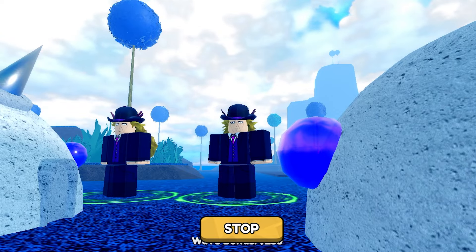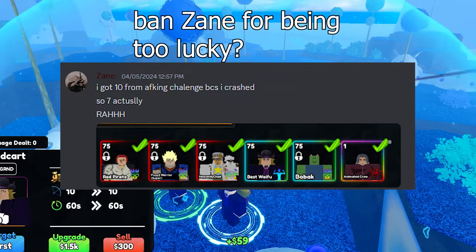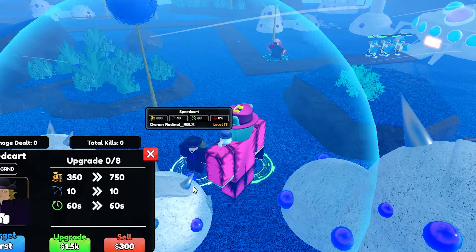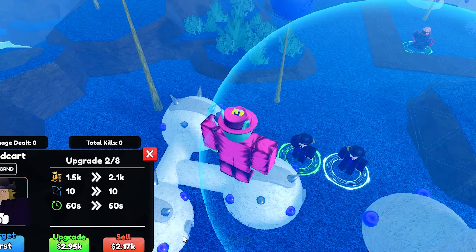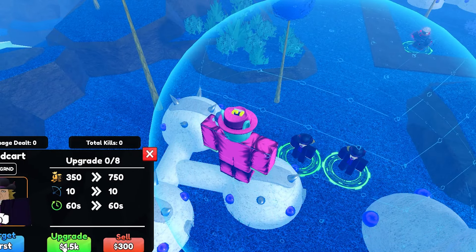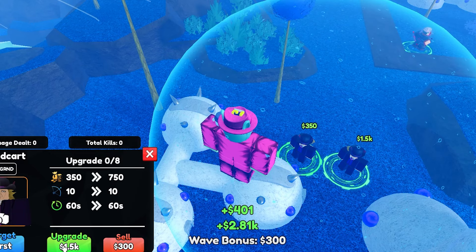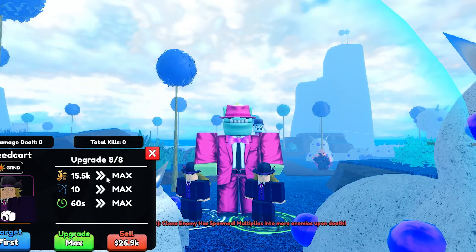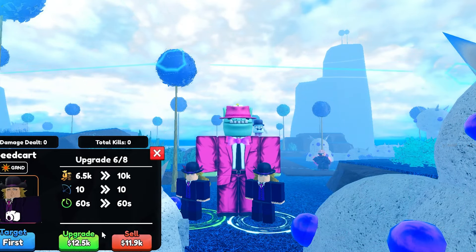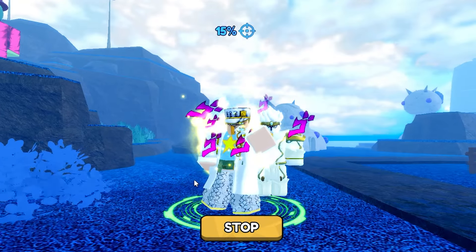For our number 2 spot on this list, and a lot of you were probably wondering when he'd slide in, we have Speedcart. Unless you have insanely OP traits, raids are going to be literally impossible without a farm. The Mythic version of Speedcart is probably going to be the most cost efficient unit for this. There's no problem with bringing other farms, and some of you may argue in the comments that the exotic Speedcart makes the most money at max upgrade, but I have to recommend the Mythic version for how easy it is to get and how cheap it is to max upgrade. Overall, a must-have if you're going to farm raids.